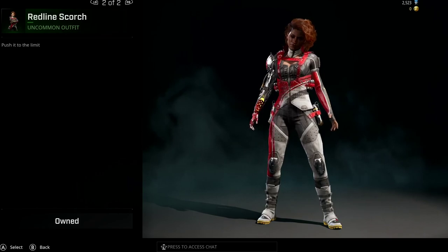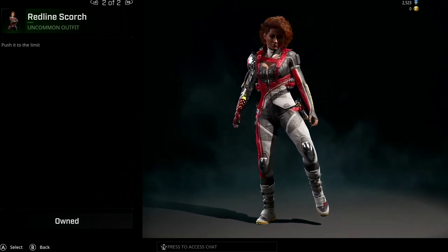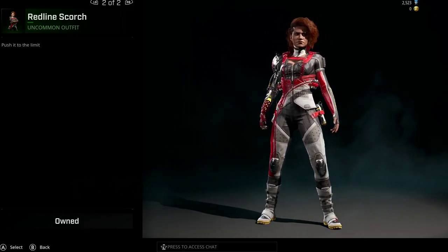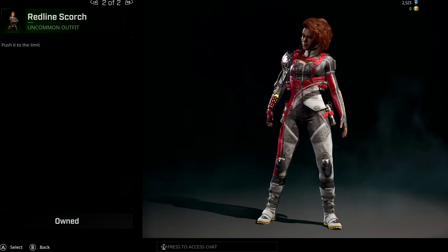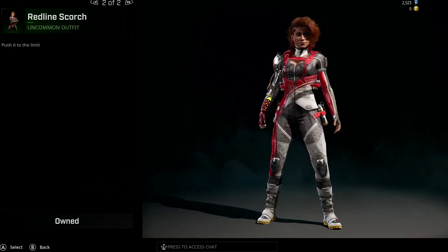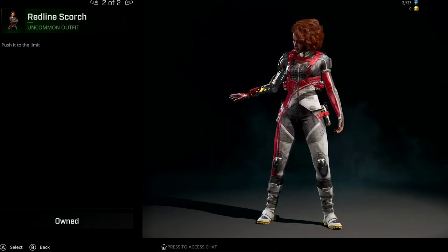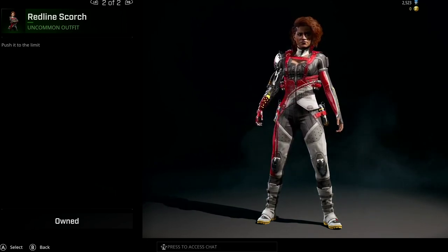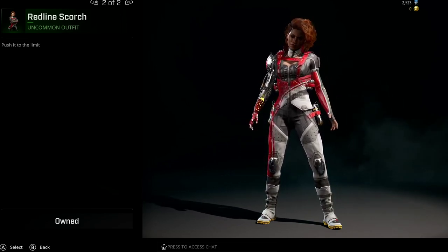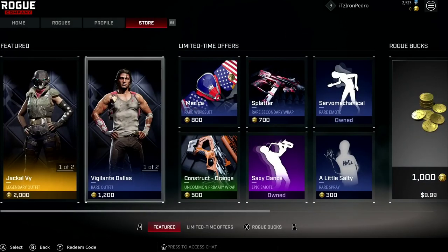On the same slot we have Red Lines Scourge. I bought this one - it's my favorite. When I bought the game they gave me free Rogue Points. I bought it through Xbox even though I got a code I used on my PC. I still bought it on Xbox. She's one of my favorite characters and I really like using her ability.